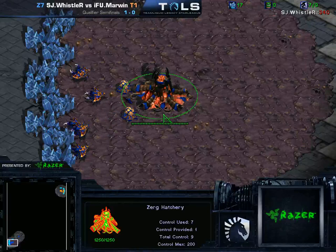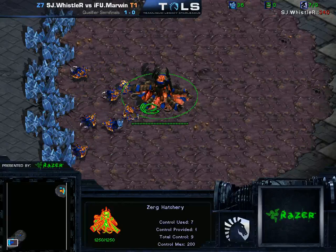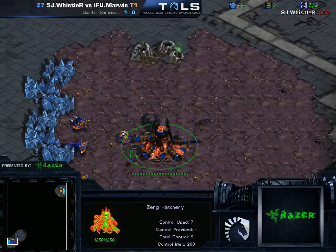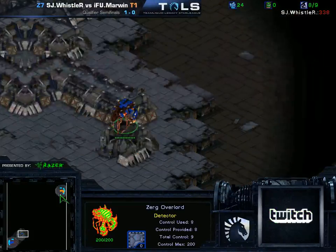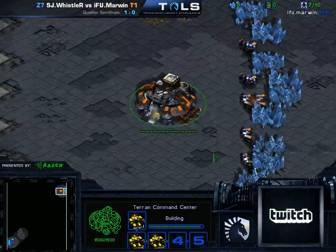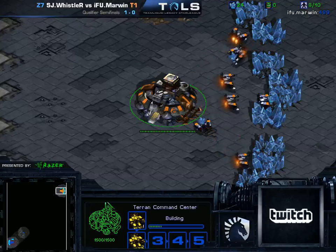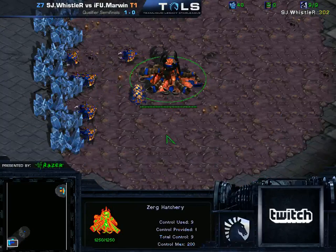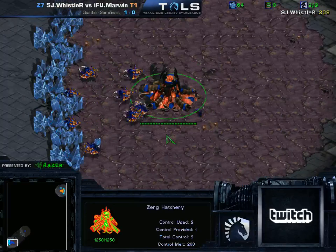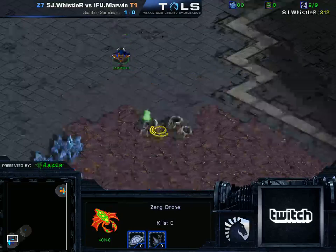I'm not sure if we'll see something similar this game. The natural-to-natural distance is actually closer on this map, so it could potentially. But I'm not sure if two-hatch Muta is quite as good on Match Point. It's been quite a while since this map was actively used, so I'm not too sure what the standard is. Both these players are probably familiar with what it looks like.